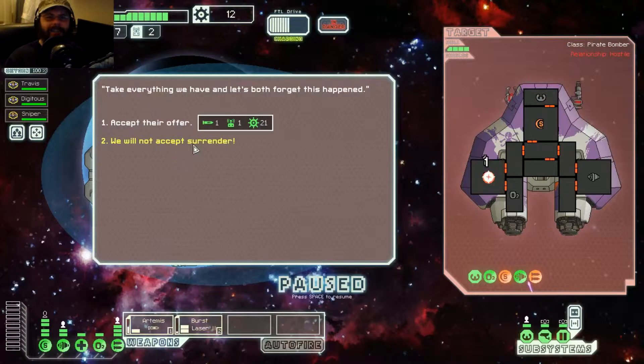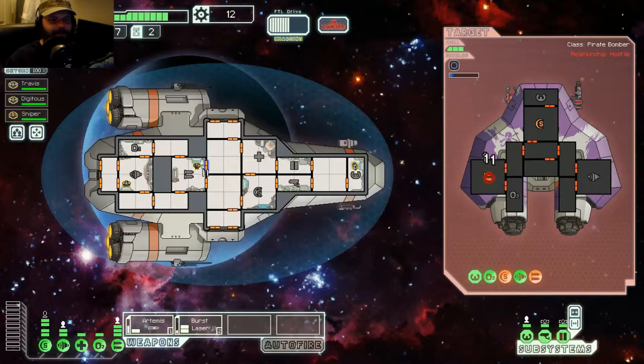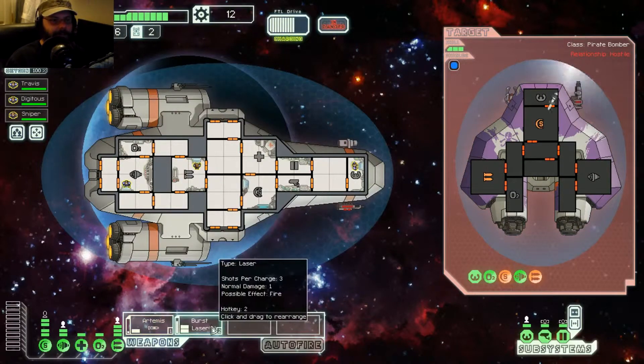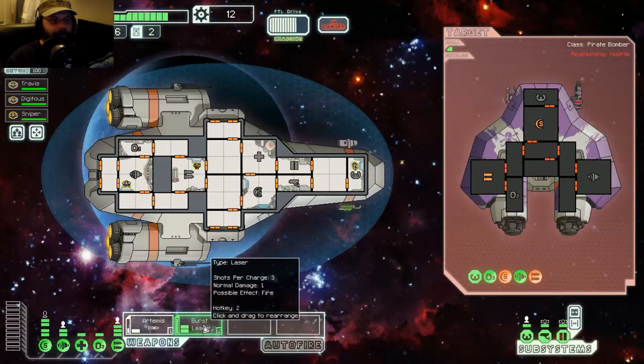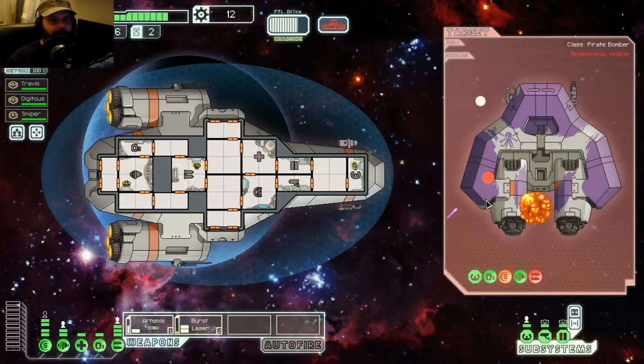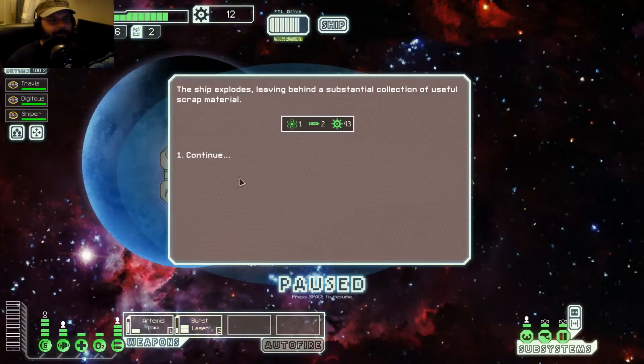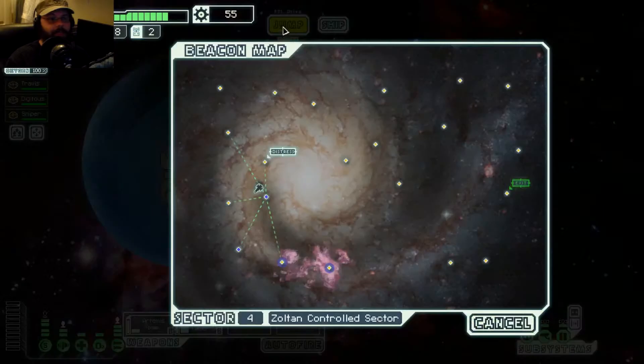Oh! Pirate scum! We do not accept your surrender. Alright, we're going to have to hit their shields with the Artemis again. Hit their weapons with that. And now they're gone. Yes! Thank you!